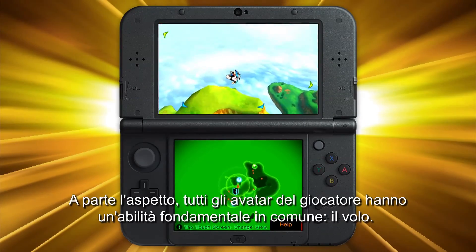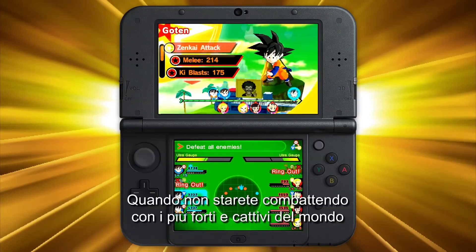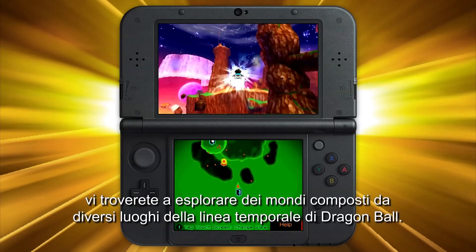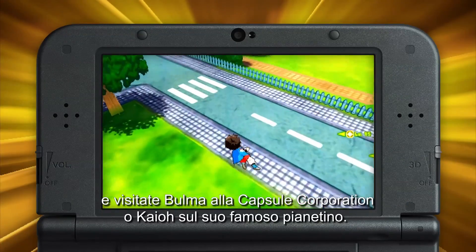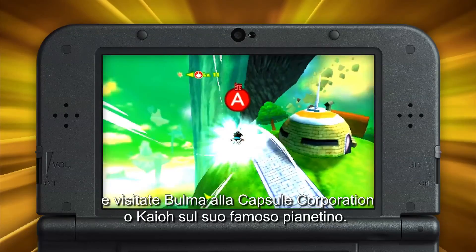Looks aside, every player avatar has this critical ability in common: flight. Because when you're not battling it out with the world's biggest and baddest, you'll find yourself exploring a handful of worlds built from different locations across the Dragon Ball timeline. Take to the skies as you seek out new opponents to fight and recruit, and visit Bulma at the Capsule Corporation, or King Kai on his iconic home planet.